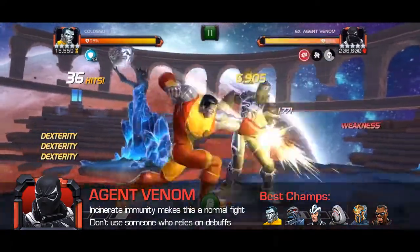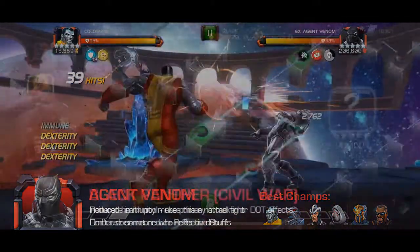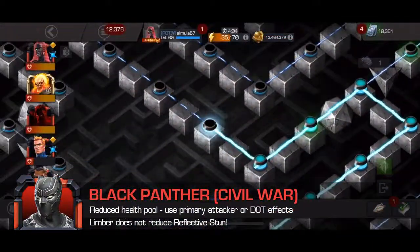An underrated option is Blade — unlike other fights you'd bring him for, you don't really need a synergy here. Keep your power at three bars and if you get the incinerate on you, it will end as quickly as it started. While there are other skill champs who can deal with debuffs, none are very reliable for this fight. Once you have the debuff countered, it really just becomes a long, normal fight against Agent Venom.